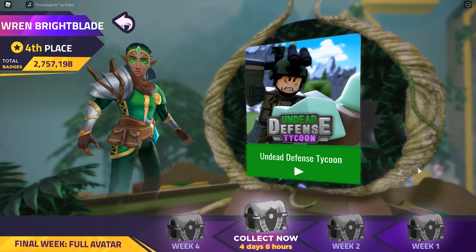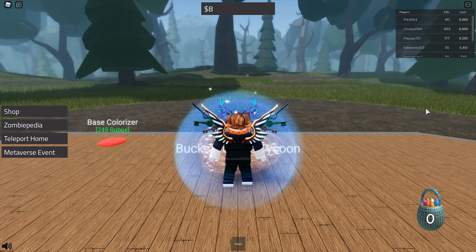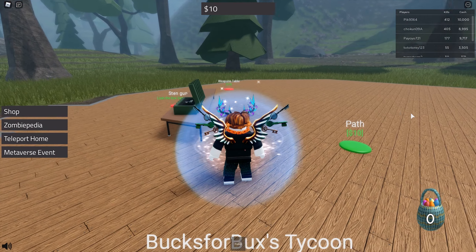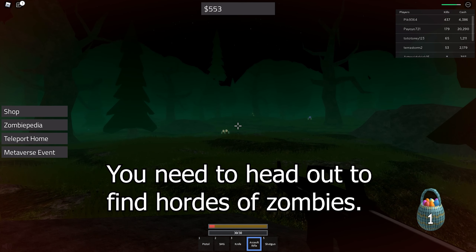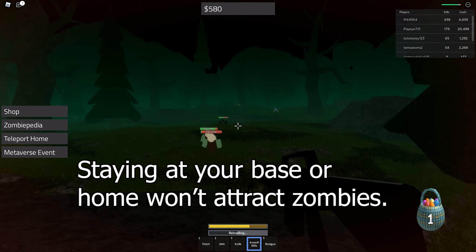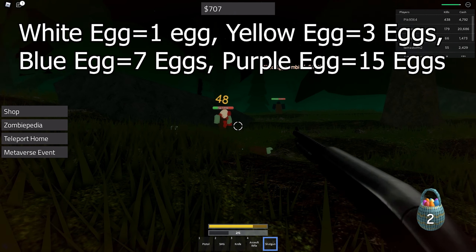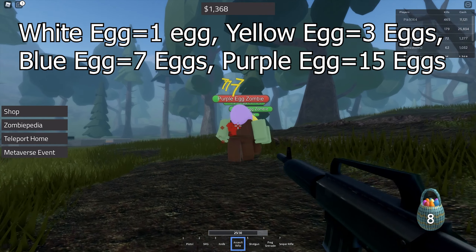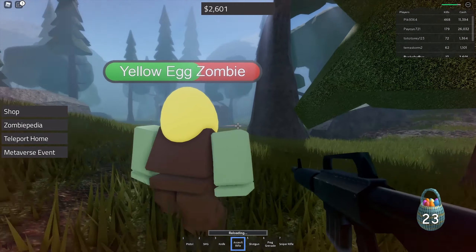The next game is Undead Defense Tycoon. It's very simple — kill zombies to earn money, chase upgrades, kill more zombies. Money also increases over time by itself. You need to kill zombies with eggs on their heads and accumulate 100 eggs. It's okay if you die — progress is not lost. White egg zombies drop 1 egg, yellow egg zombies drop 3 eggs, blue egg zombies drop 7 eggs, and purple egg zombies drop 15 eggs, though this seems to prorate with the damage you deal.